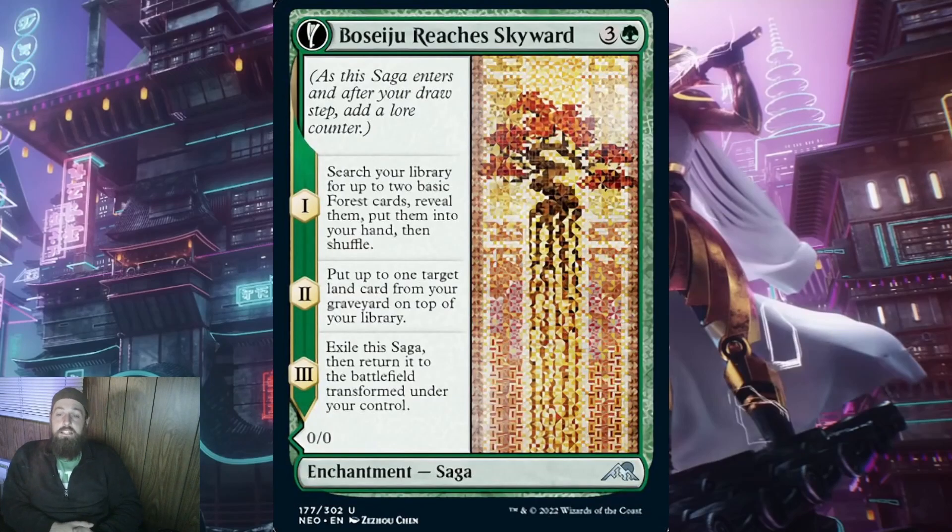Now let's talk about the biggest group of sagas: green. First up, it's Boseiju Reaches Skyward for 3 and a green. When it ETBs, search your library for up to 2 basic forest cards, reveal them, put them into your hand, then shuffle. This is great. Green has a lot of options in its 4 CMC slot, but this is good if you're trying to ramp to the moon. Around turn 4 is when lands start to dry up in hand, so being able to keep them in hand to play on curve is vital in green.